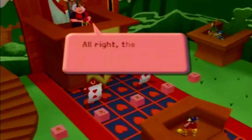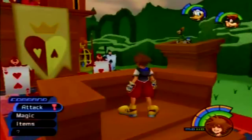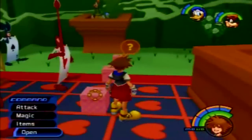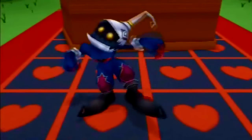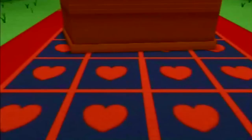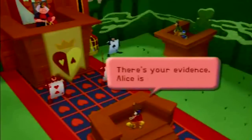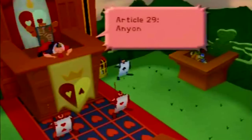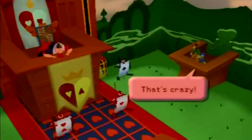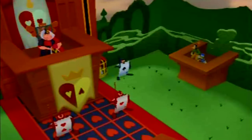You have four out of five chances to get this right, if you collected all four pieces of evidence. If you get it right, a Heartless will appear. If you get it wrong, Donald and Goofy will appear and be locked up in the next battle. If you do get it wrong, you could hit Donald and Goofy's cage to free them in the next battle, or you could reset and try your choice again. You have four out of five chances to get that right.